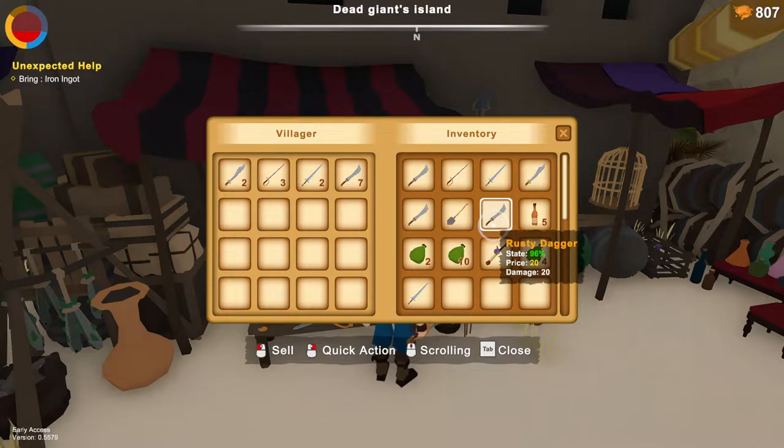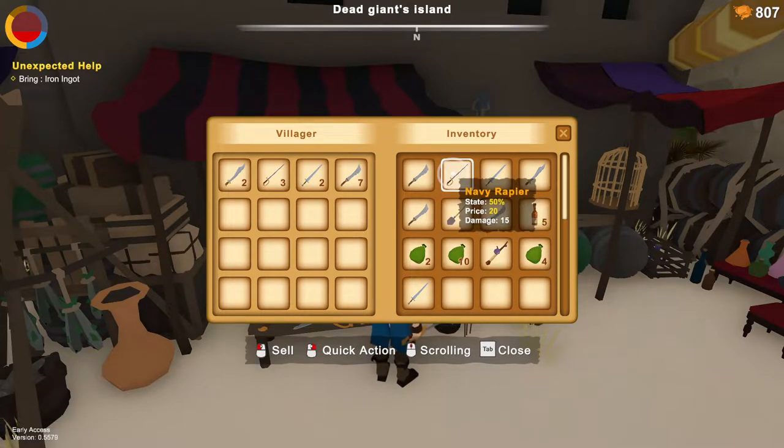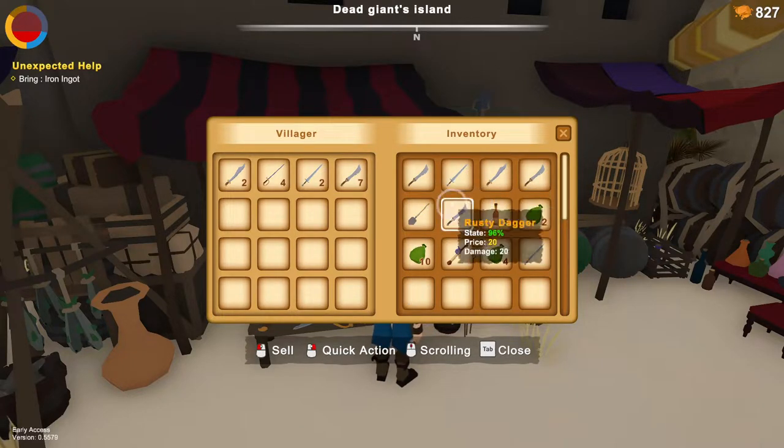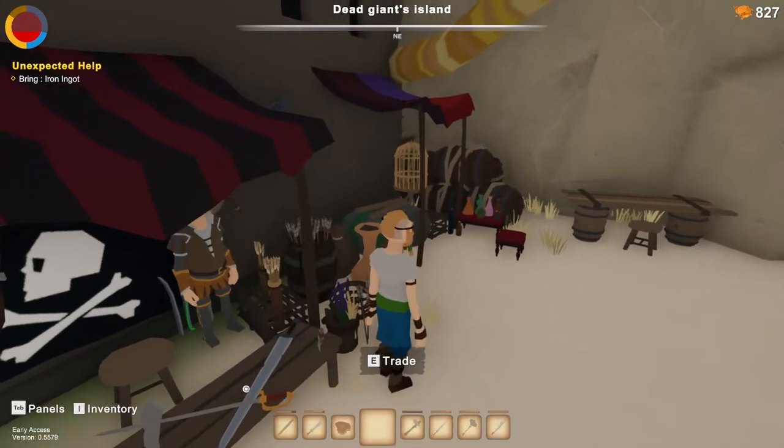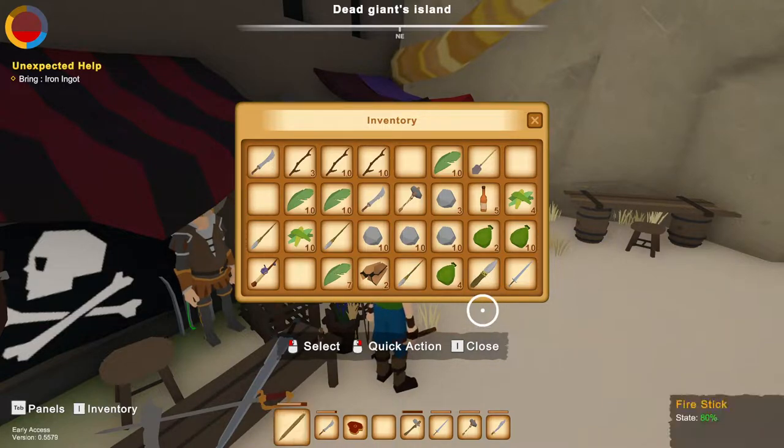We can sell one of those as well. The long sword is probably the one you want to get — 40 damage and 100 gold. We have a nice inventory right now.